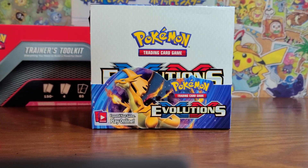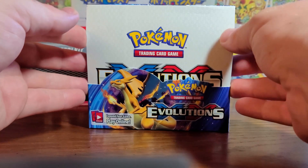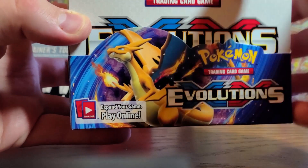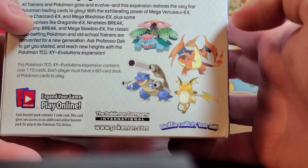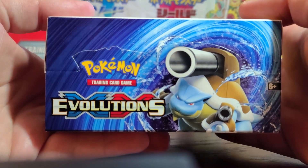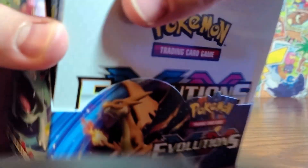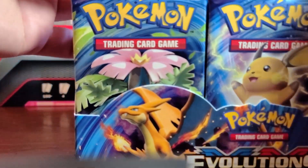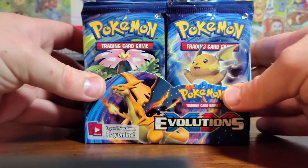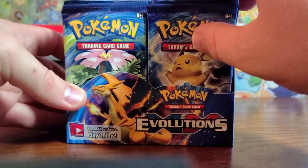I'm going to be splitting this into three videos — there's 36 packs, going to be 12 packs per episode. I have unwrapped it. Look at the Evolutions box: Venusaur, we've got all of them on the back there. So these are the Mega Evolutions — we've got a Raichu, Blastoise on top. I've never bought a booster box before in English, so I'm so stoked about this.